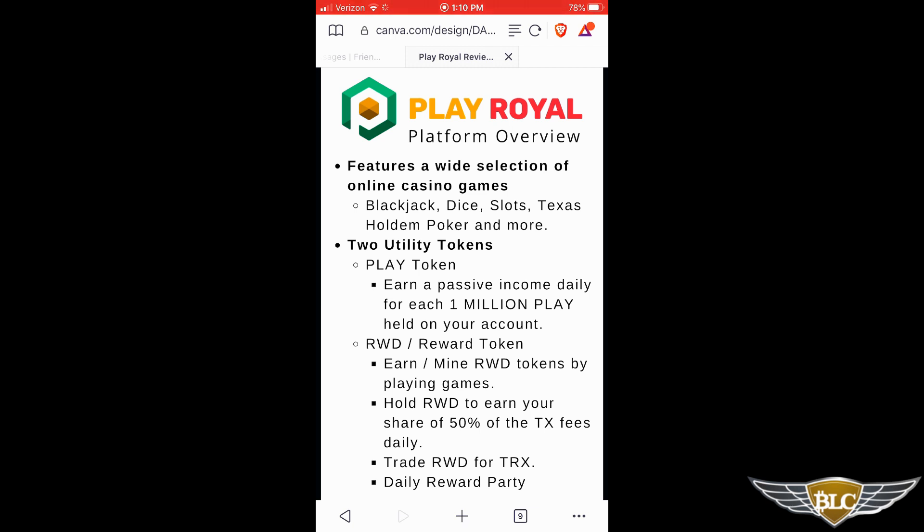PlayRoyal features two utility tokens you can use to earn passive income and bonus crypto rewards. First, you have the Play token, which is available for trading on the Tron Trade DEX. When you hold at least 1 million Play in your online gaming account, you earn a daily revenue share of RWD, or reward tokens. You can mine additional reward tokens by playing the games on PlayRoyal each time you gamble a certain amount of any of the mineable cryptos on the platform.